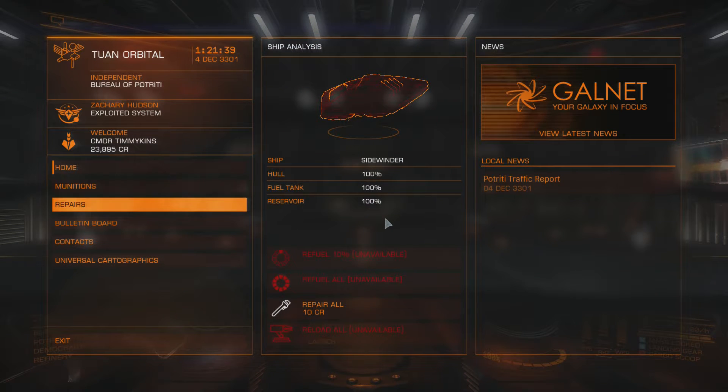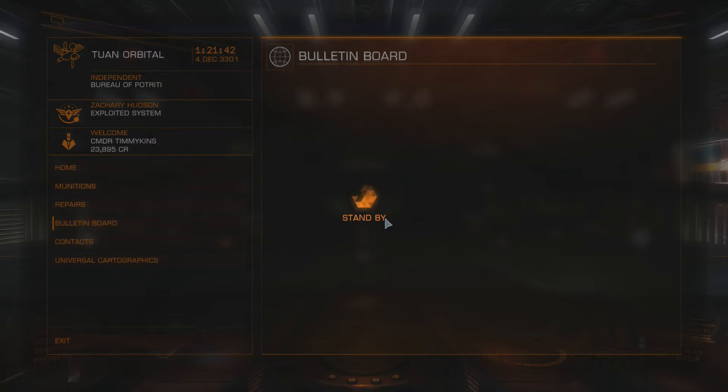First thing we're going to do here, we're going to go to the bulletin board and see if I'm finding some missions for us to do. Let's go kill something today. That's what we're going to do — we're going to find something to kill.